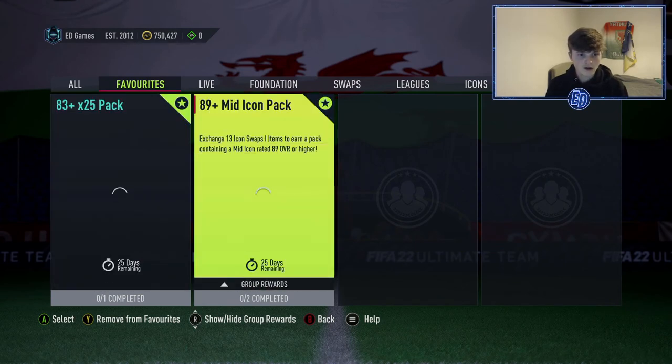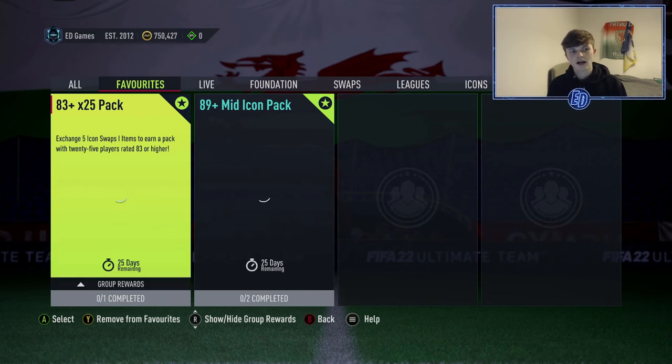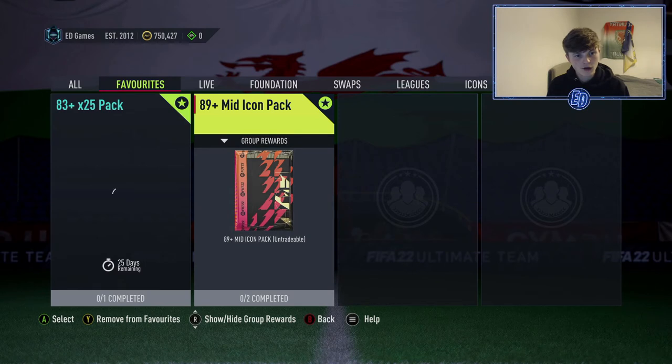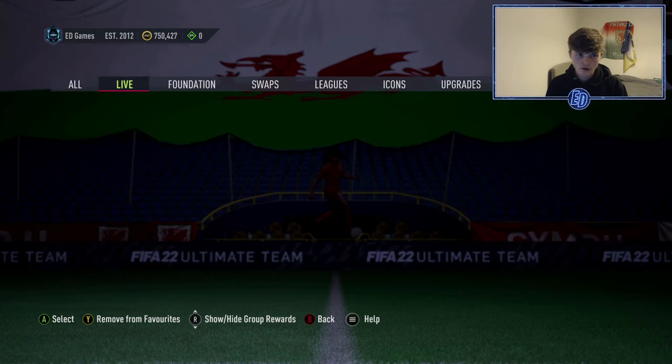Another option is 13 tokens for the 89-plus mid icon pack and the 83x25 pack — both for all 18 tokens. It is a risk going for the 89-plus mid icon, as all packs are a risk. If you want a specific player, just go for them.